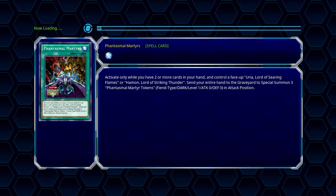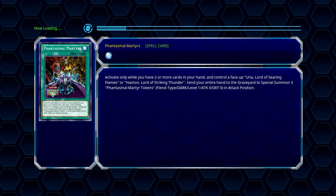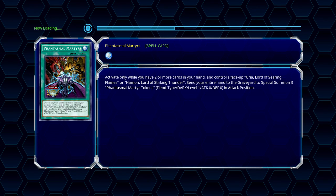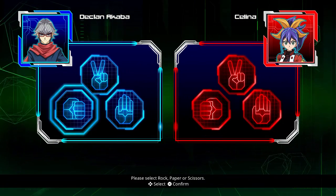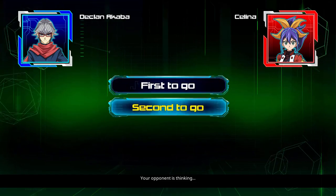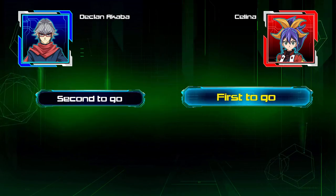Today we're moving on to Declan vs. Selina, so it's going to be DDD's vs. Lunalights. Lunalight's one of my favorite Arc-5 archetypes that have been introduced, and it's a shame they didn't get too much support. If you're caught up with Arc-5, you'll know that the Bracelet girls didn't really get too much of a great treatment in that show.